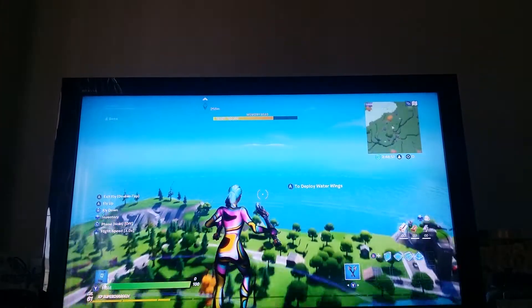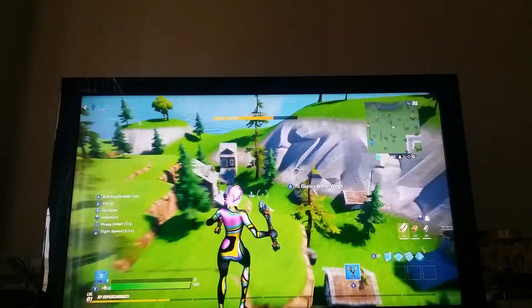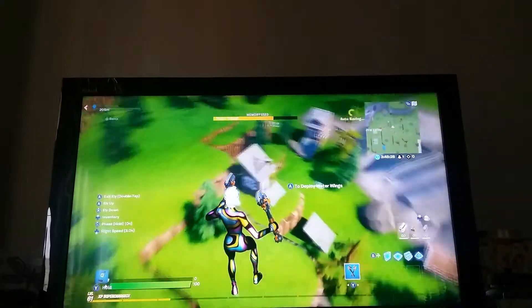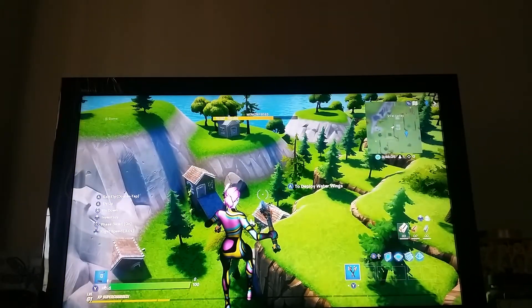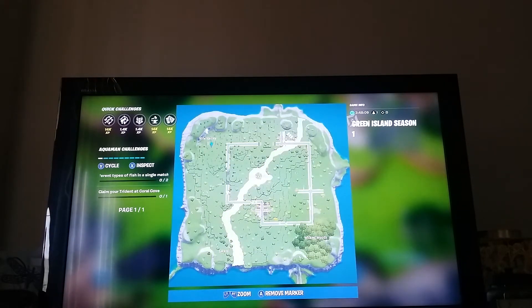I called this Viral Valley — valleys are usually a low area with mountains on either side. I'm not sure exactly what to do with it yet, so I just called it Viral. Hopefully it goes viral! Each one of these houses has one chest. This area has around six chests — maybe seven if you count nearby ones. It's probably my least favourite location; there's not too much going on.